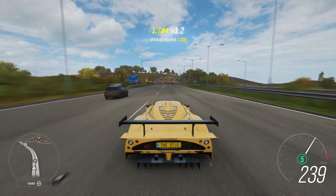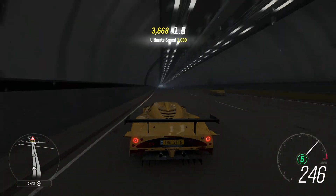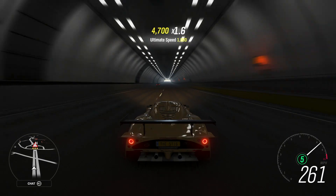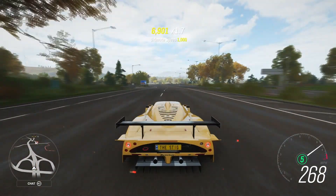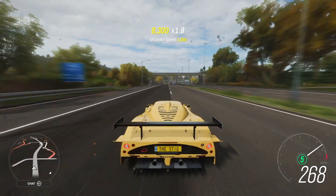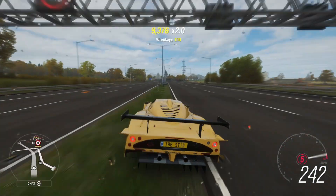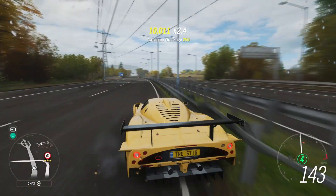Fourth gear at 240, into fifth. This thing is twitchy at high speed — it is fast. I think in the right hands, with the right tuner, this could be a contender for one of the fastest cars in the game. That's 270, comfortably in fifth. And we've crashed — we've lost it, we're gone.